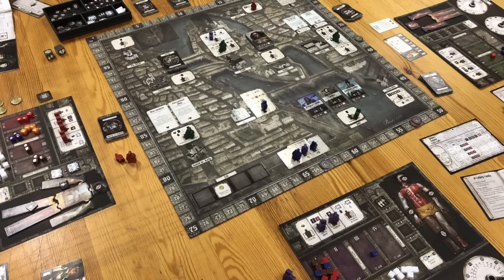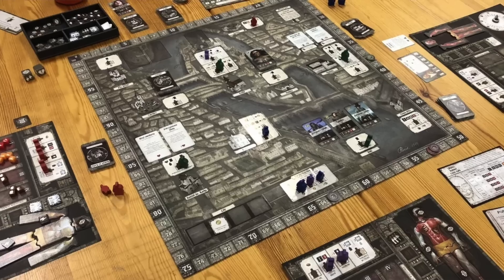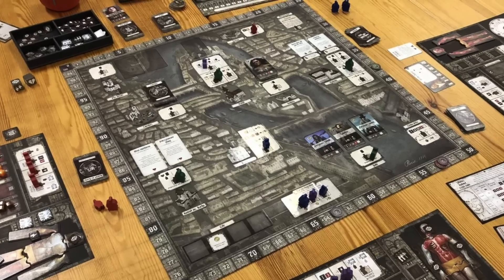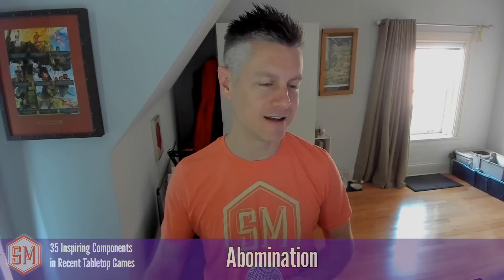The first one is Abomination. An ambassador says it has a clever pre-round event that can encourage more competition over certain worker placement spots and can also activate inactive areas. Also, taking the first player token doesn't take up a full turn — instead, you take the very last turn for the round. Some interesting mechanisms in Abomination; I've heard great things about this game and need to give it a try.